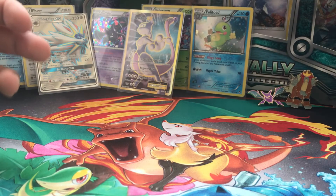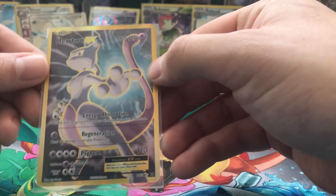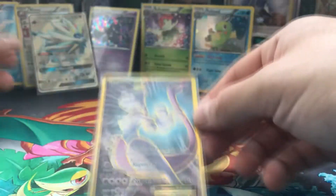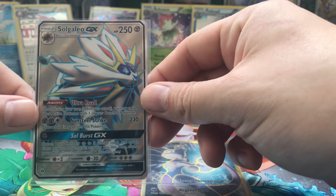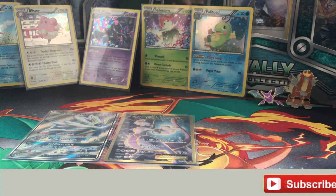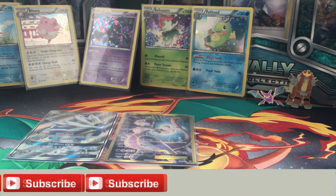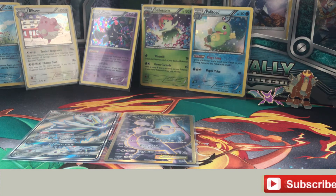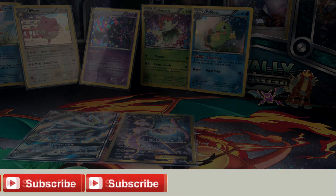We got a pretty good hit with the Mewtwo EX — probably our best pull from Evolutions — and we also got the Solgaleo GX Full Art. That will be everything for this video. If you liked it, please like and subscribe, and leave a comment if you want to suggest something or just want to say anything. Thank you for watching.